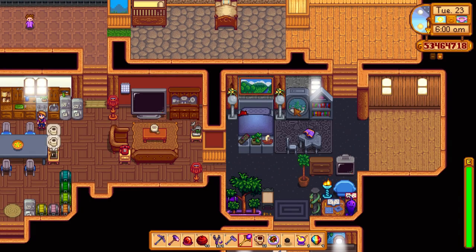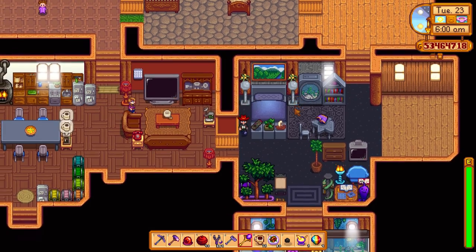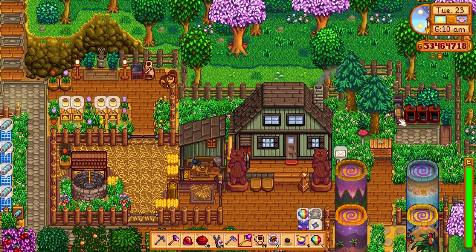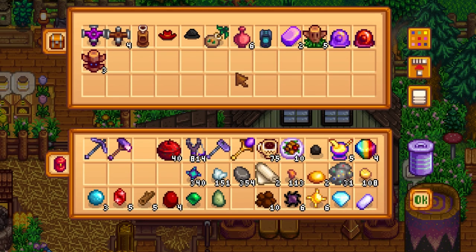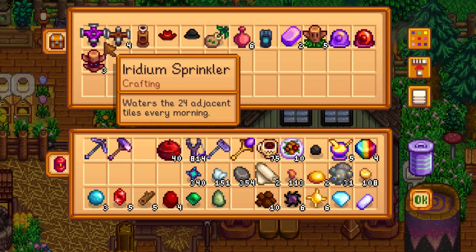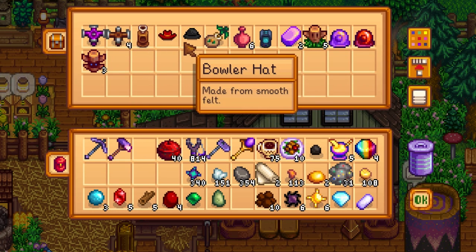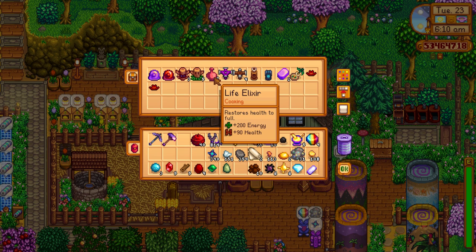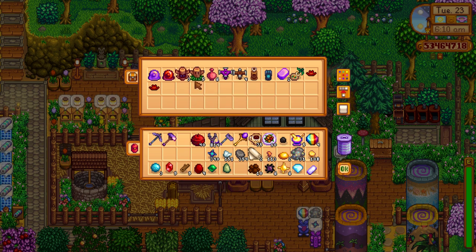So there we have it — that has been treasure floor hunting in the Skull Cavern: a little bit of a guide, some tips and tricks, and a little idea of how to do it. Let's take a look at what treasure we found in this video. As you can see: we did get an auto grabber which I wanted, some sprinklers, some hats — two cowboy ones, an apricot sapling, six life elixirs, some warp totems and rain totems, and two slime eggs. So yeah, not too bad.